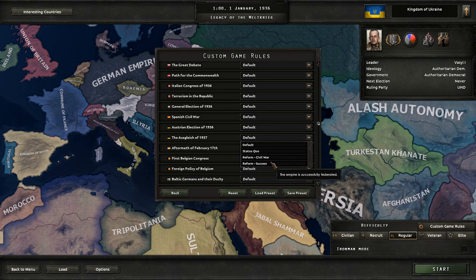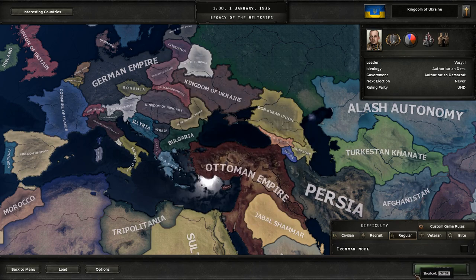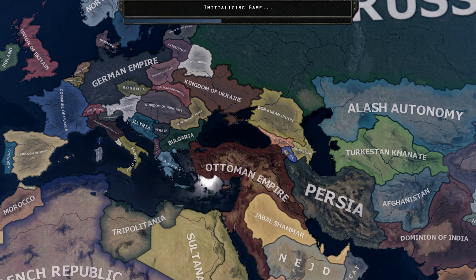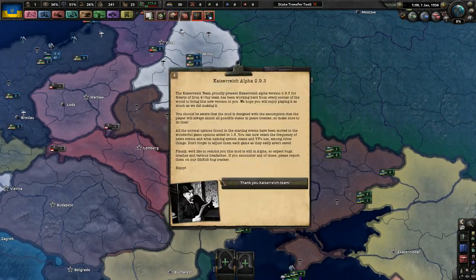I'm going to make a quick change here. I want to see something like this happen. Alright, cool. Save. No thanks. That looks pretty good. Let's start it anyways. Cool, I totally forgot about that. But anyways, we're playing as the Kingdom of the Ukraine right now.